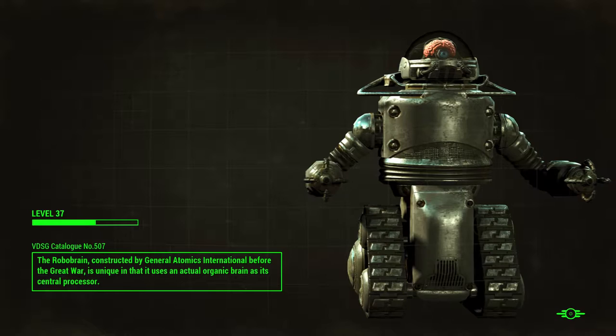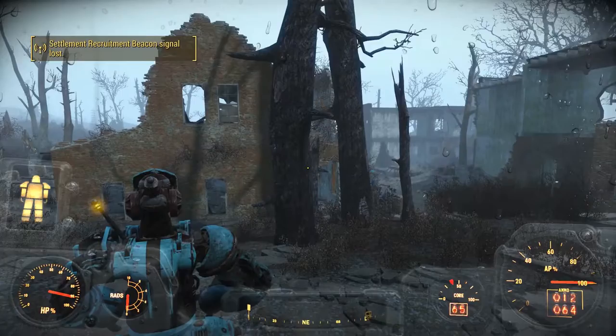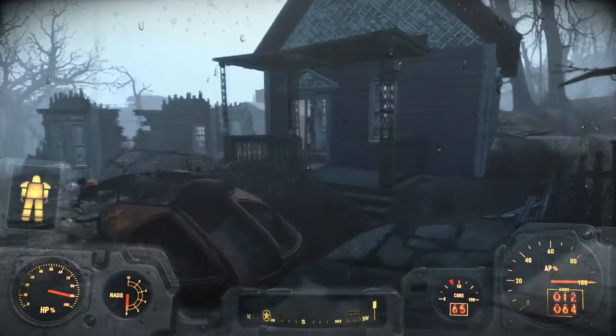Then we'll head up to the satellite array and see if we can get this third radar beacon from a robo-brain. Some gunfire over there, but we're going the opposite direction so we're just going to ignore that and walk this way. We don't need to be getting into other people's fights.